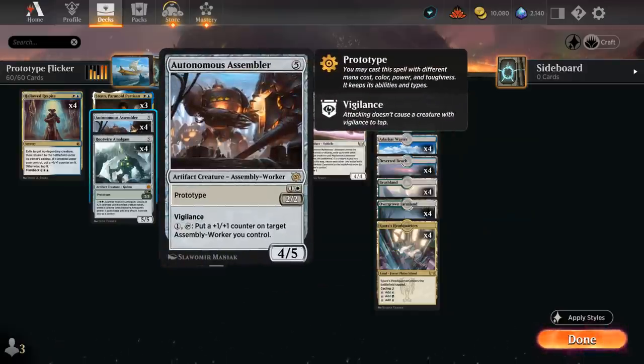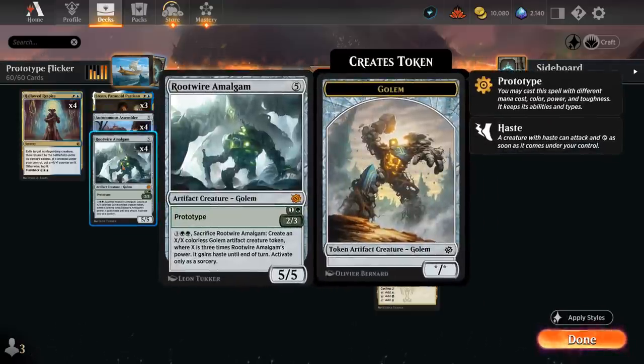At two mana there's the Autonomous Assembler — can be a 2/2 with Vigilance. For one mana we can tap it and put a +1/+1 counter on target Assembly Worker, which includes itself. If we flicker it, it turns into a 4/5 with that same ability, or it can just be played for five mana in the first place.